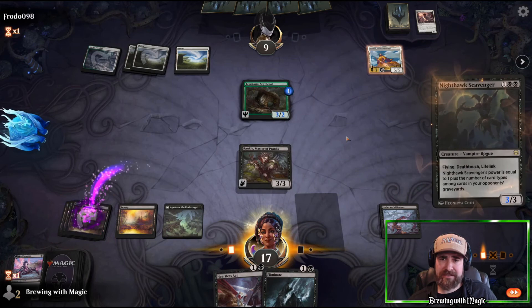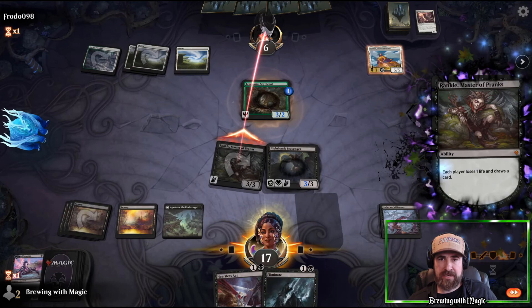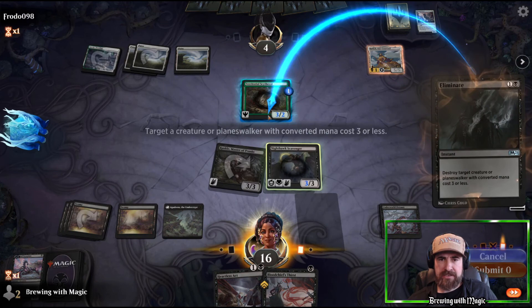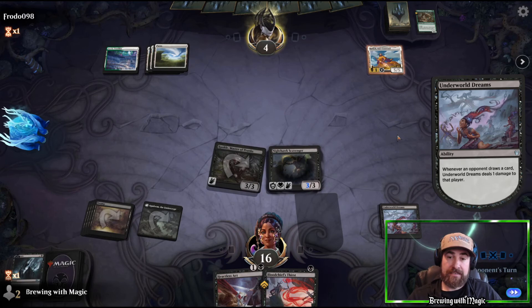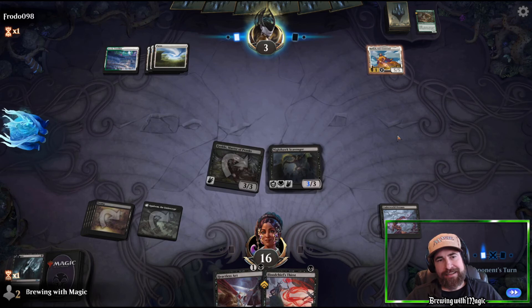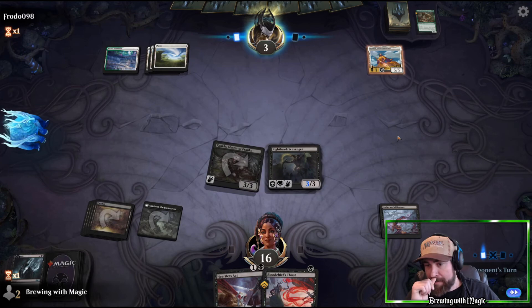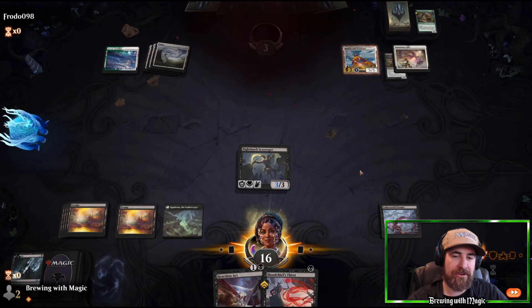Now we draw the land and the play is clear: throw the Nighthawk Scavenger, run in with Rankle. We're absolutely demolishing Frodo — we had the epitome of an amazing draw this game. They have a removal spell but it was a little too little too late. Let's swing in. Good game, Frodo! My Ring.